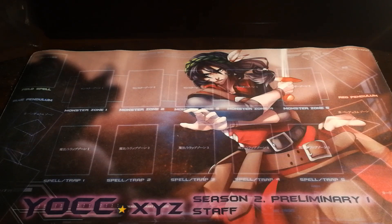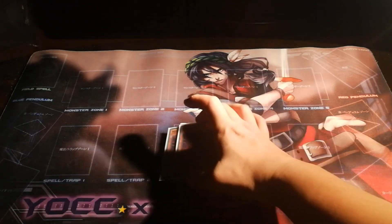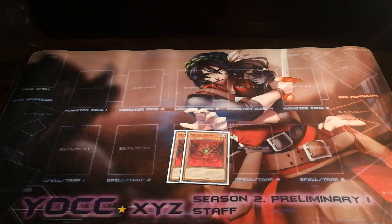Now that we have that explanation out of the way, we move back into the deck profile with the last mutant monster we're playing: two Mutant GB88. GB88, with the GB standing for Grave and Banish, operates very similarly to the other mutant monsters in the way it consumes resources to summon out a mutant boss monster.